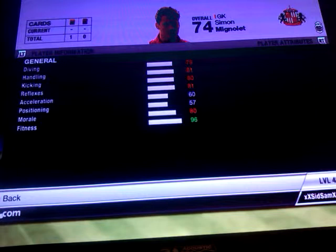In goal we have Simon Mignolet. I picked him up for 2,600 coins. He's got 78 diving, 81 handling, 80 kicking, and 81 reflexes. Those stats really say that he should be a gold but unfortunately he is not.